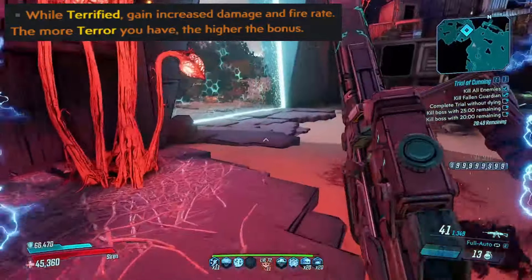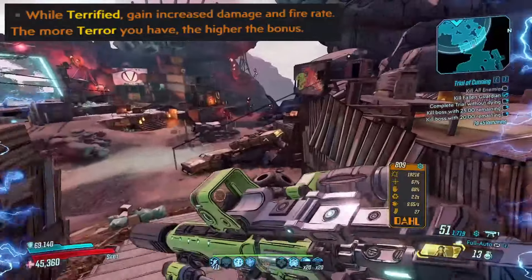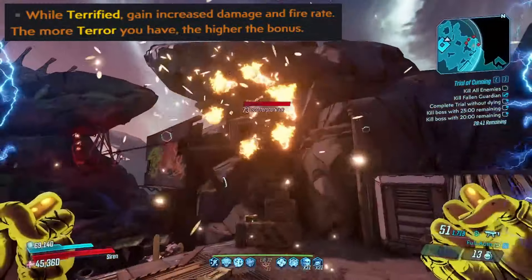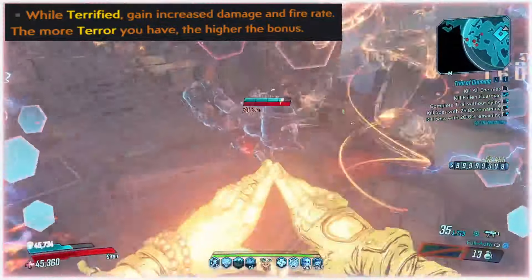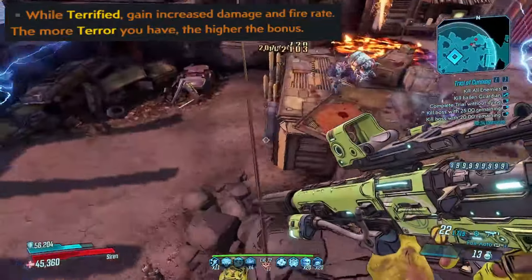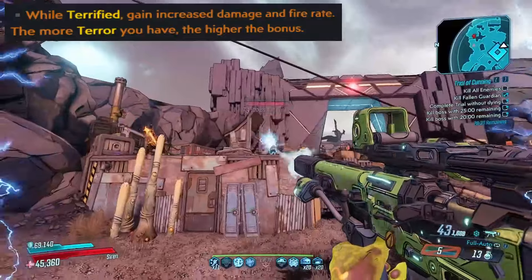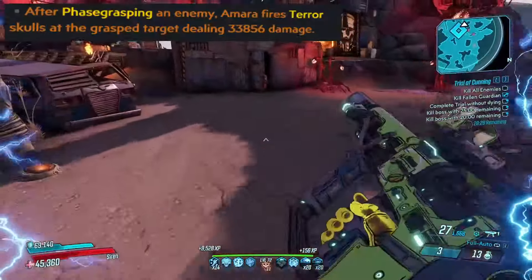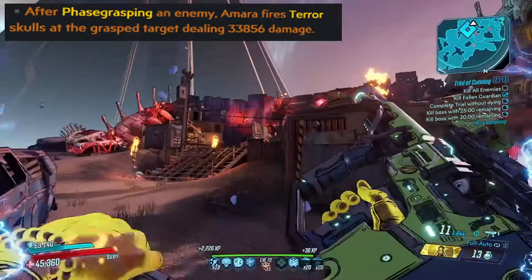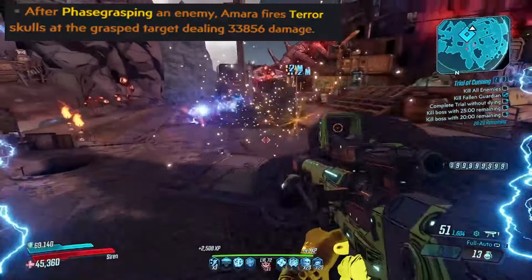Fire rate is a stat that Amara is decently limited in, but what's really nice is that this damage is V1 damage, which Amara pretty much has no access to outside of equipping a Victory Rush. It's pretty rare for Amara to not have access to a damage type due to how diverse her trees are, and because she has so much access to pretty much every other damage type, V1 becomes incredibly impactful for her. Finally, terror skulls simply spawns skulls while phase grasp is active — a little goofier and more specific, but it can make for some pretty fun and completely viable builds.